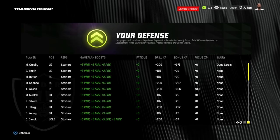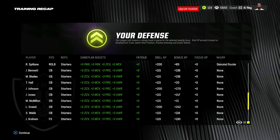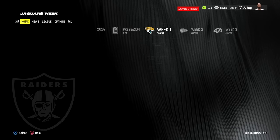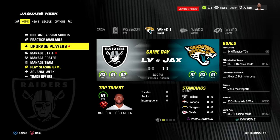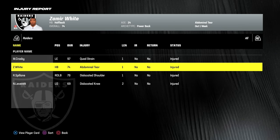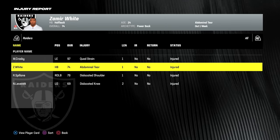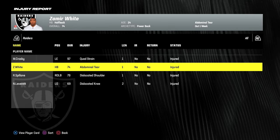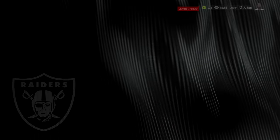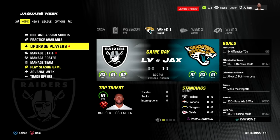Right off the bat, you're telling me Max Crosby's not playing our first game — he suffers a practice injury, and so does Robert Spillane. The two best players on the 2023 Raiders defense are not playing in Week 1. We also had a couple injuries from preseason: Zamir White missing one game, and backup guard Nick Leverett missing a couple. So no Zamir White. I expect Jacobs to handle the load, but now we go up against the Jaguar offense a little short-handed on defense — we need this secondary to lead the way.